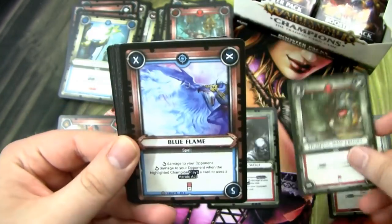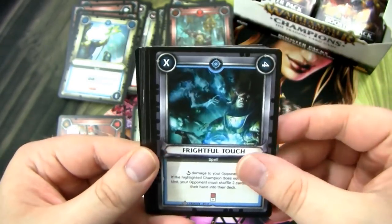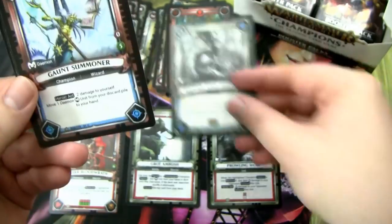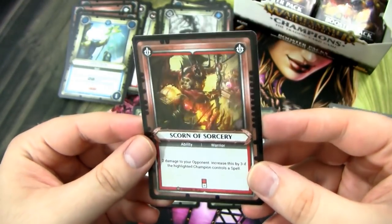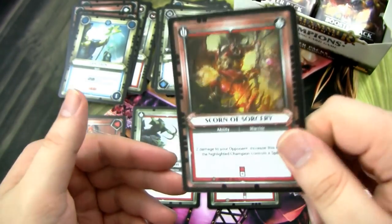These last couple packs feel like they have a mega pull coming. We have a Rare — Cunnin' Grot Shaman. I think this card's actually very, very powerful. We have a Gaunt Summoner, Abjuration, and a Foil Scorn of Sorcery — I think this is also a pretty good card, especially if you're playing like a burn-style Chaos deck.